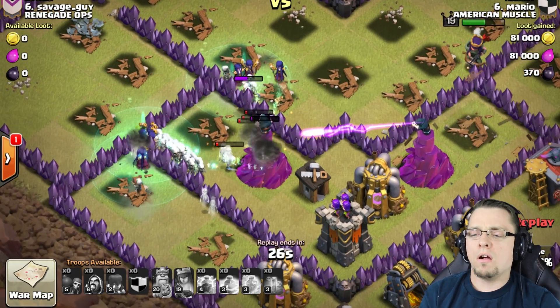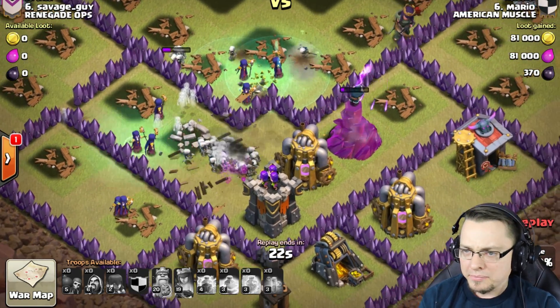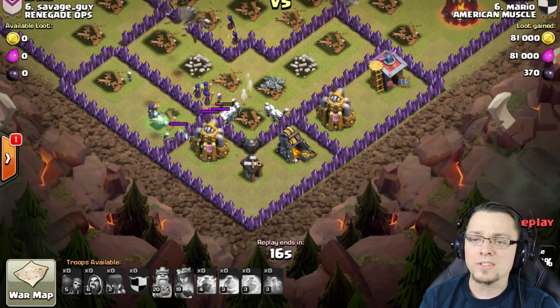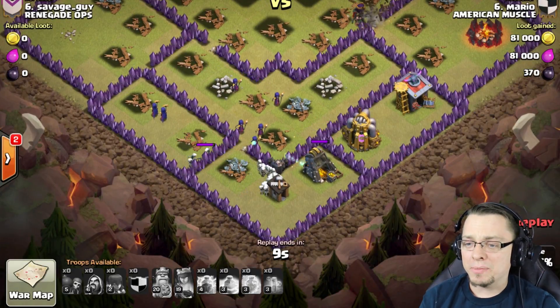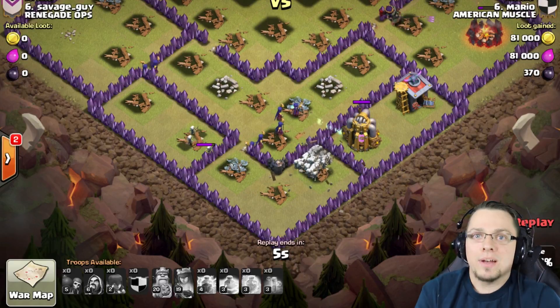Now those Skeletons are focused on saving the Witches. The Archer Queen is just messing stuff up. These Witches are doing whatever they want - all the defenses are down. This attack is basically almost over. There's only some bottom corner cleanup left. This was an awesome attack guys - Mass Witches! Who would have thought they would just dominate like that? Mass Witches, they are incredible.